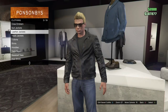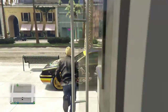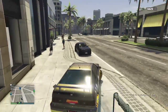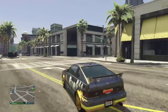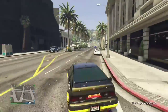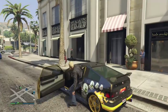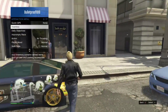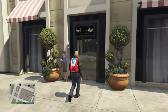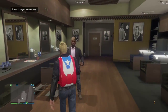Next you want to head to the hair salon. By the way, you can use this at any location — any hair salon, any gun store. I'm not sure about the clothes store; I just usually go to Ponsonby's because I know my way around there. Once you're at the hair salon, go to inventory, go to parachute, and press parachute on — it should give you the Puerto Rico bag. Then all you want to do is walk in and sit down for a haircut.